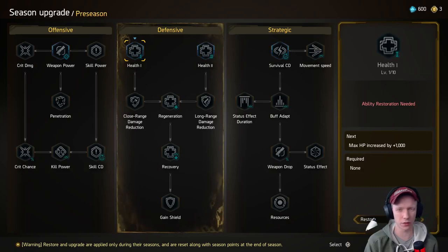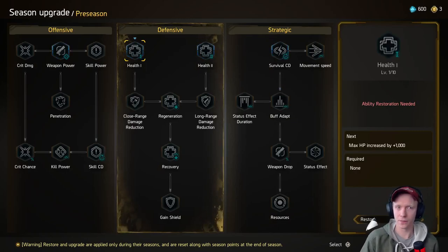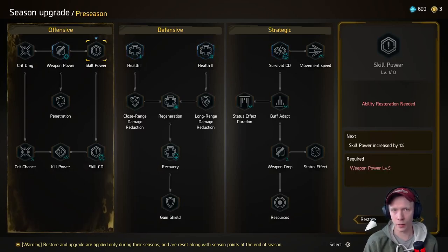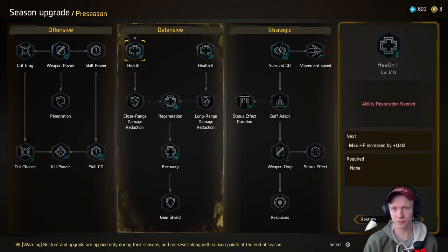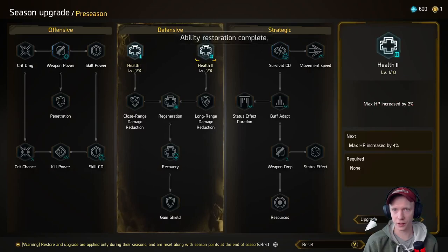I think you start with like 30 or 35,000 HP — might be different per character. It's kind of weird they have one that's a strict number and one's a percentage. So I can buy three — cooldown for survival skills reduced by two percent. We're stuck between these three. I feel like I just want to do a lot of health. Weapon power one percent feels like so little.